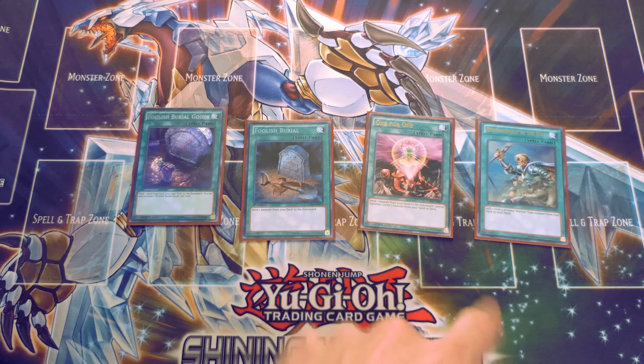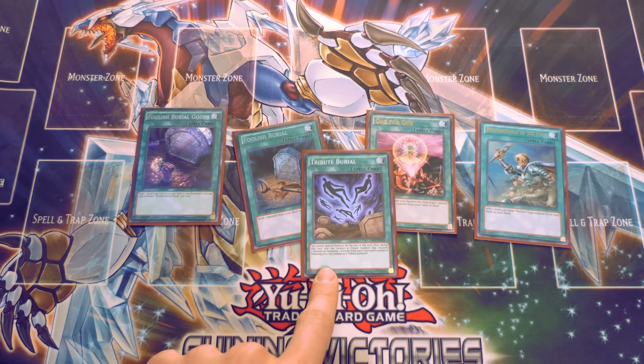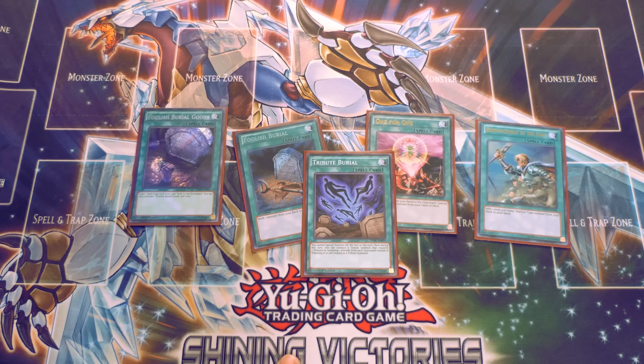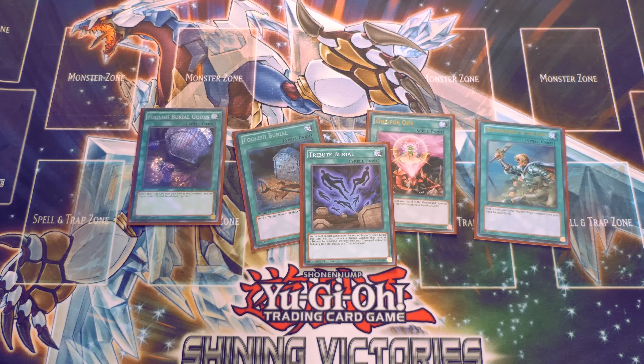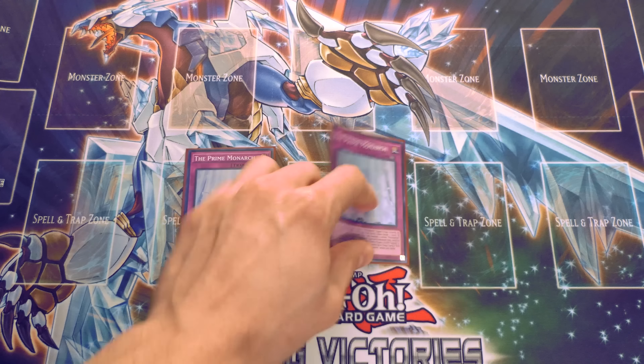For my last spice tech, I play one Tribute Burial. This card is amazing — it allows you to tribute summon a monster that requires two tributes by banishing one card from your graveyard and one from your opponent's. So you can banish your opponent's Ratpier and bring out Erebus to non-targeting shuffle back problem cards, and Zodiac basically can't function with two banished Ratpiers. Once Lyca comes out in the next set there might be more of a threat, but banishing any problem card from their graveyard for a free tribute summon is insane.